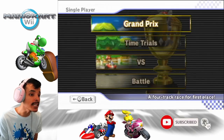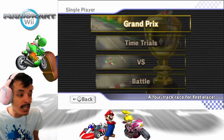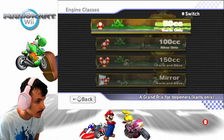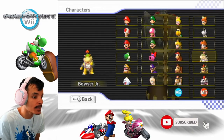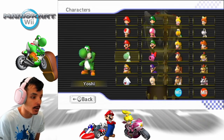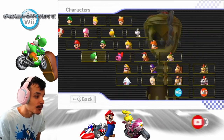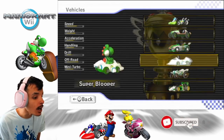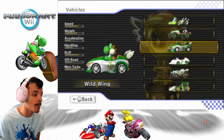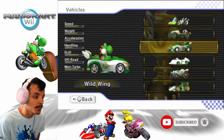In the previous episode, everyone, we did the 50CC Leaf Cup with Bowser Jr. It was really amazing, no problems at all, and just a lot of blue shells, but we got over it. Now it's time to do the last medium-weight character. No better way to end 50CC than with my main, Yoshi. We used the Sprinter last time, so we're going to have to use the Wild Wing this cup. We're doing the Lightning Cup in this episode.